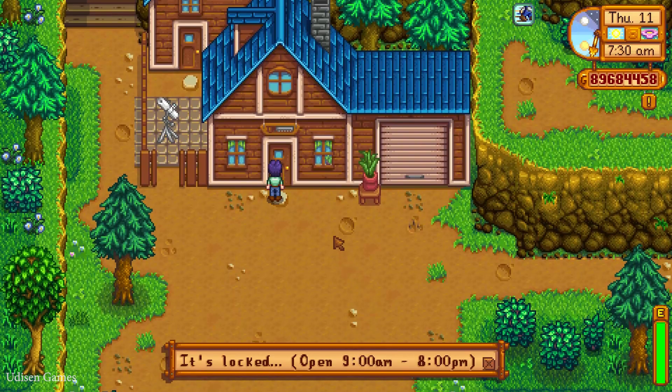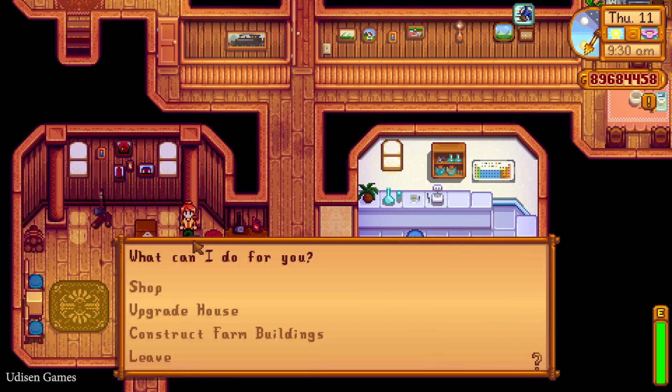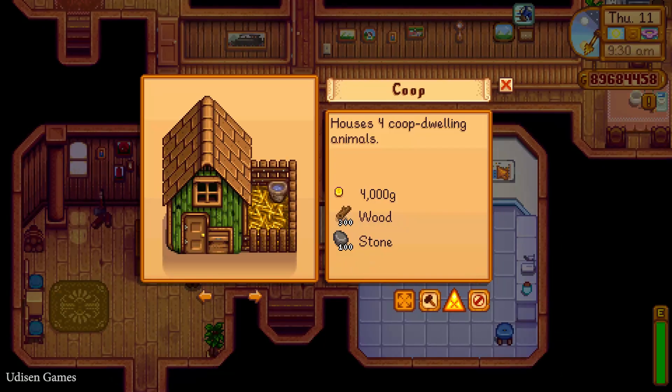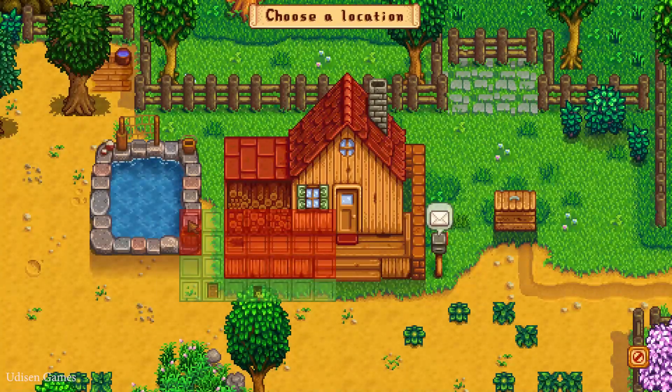At this moment it is early morning — not a big deal. Go into the house and press the right mouse button on this blue box. You'll find the 'Construct Farm Building' option here. Find the barn. If you already have a barn, simply upgrade. But we don't have one, so we build. Build a barn as usual.